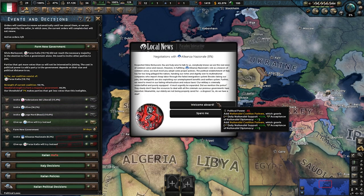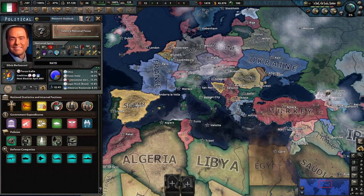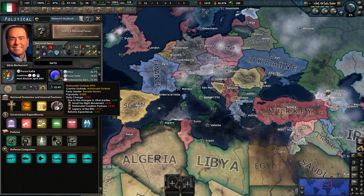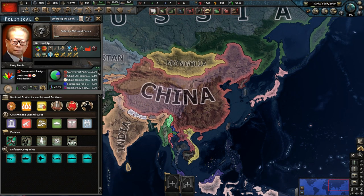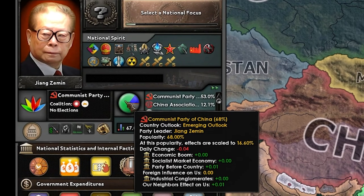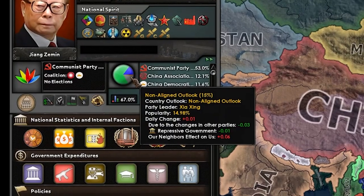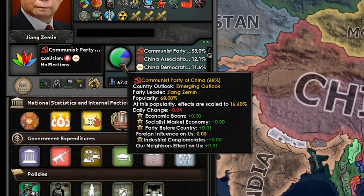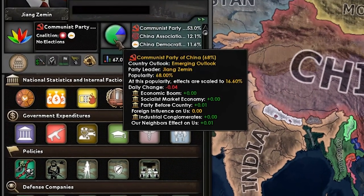Any party added to a coalition gets a bonus to popularity for their outlook. For example, if you are the Democrats as the US and have the Greens join to take the election, the non-aligned outlook will grow in popularity while they are both in power. Change in party popularity is a lot more complicated than Vanilla, with focus trees, national spirits, economic outlook, stability, debt, internal factions, and foreign influence all adding modifiers. If your ruling party loses popularity, it will result in a decrease in support for the outlook itself, meaning other parties will likely win if you are democratic, or become strong enough to coup or start a war.